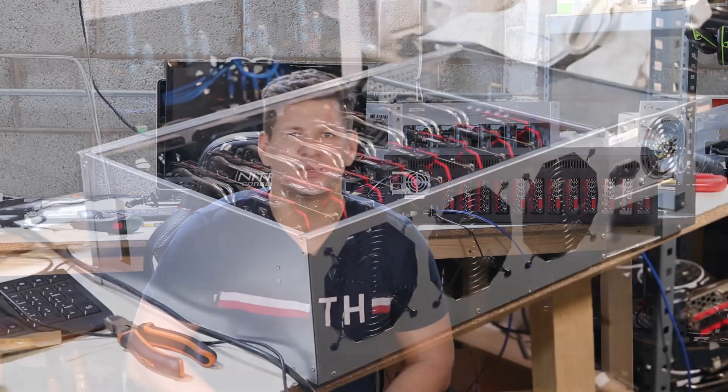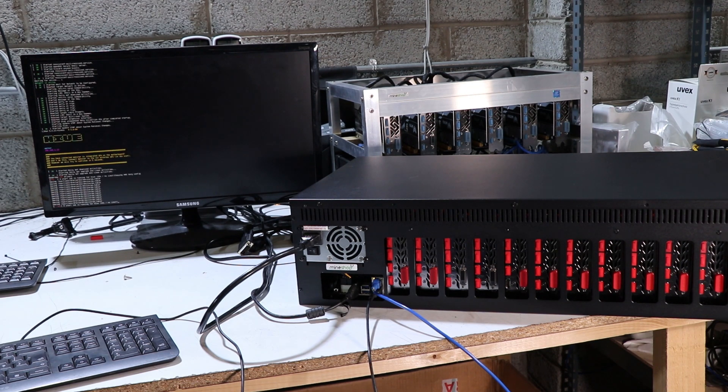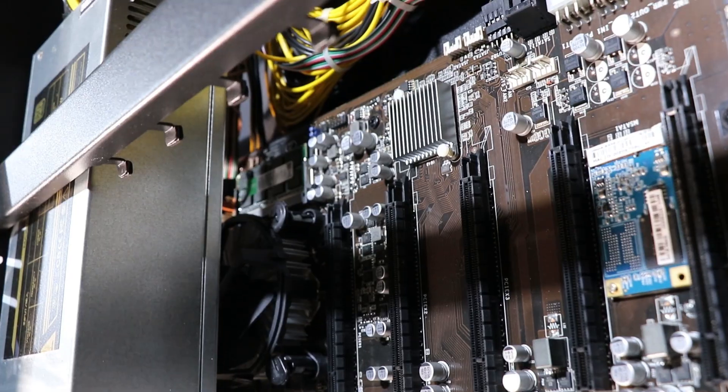We are still doing testing of new mining hardware. A couple weeks ago we did an installation for a Mine Box 8, which is an all-in-one GPU case. Today we are doing the Mine Box 12 — a 12 GPU all-in-one case. We will install 12 GPUs in it. The case includes a power supply, power cables for the graphics cards, a 60 GB SSD, 4 GB of RAM, and an Intel Celeron G3900 CPU.